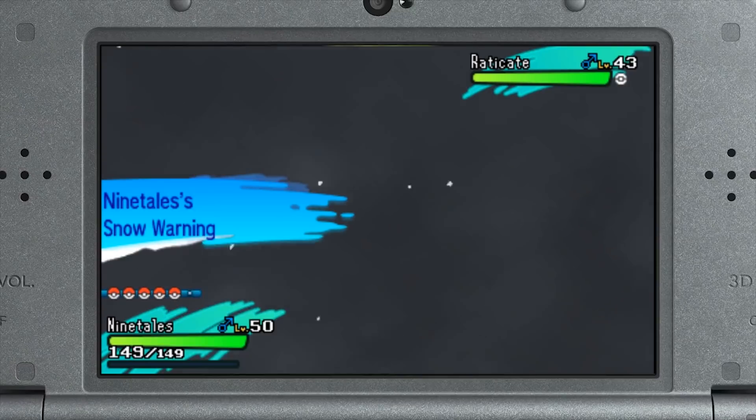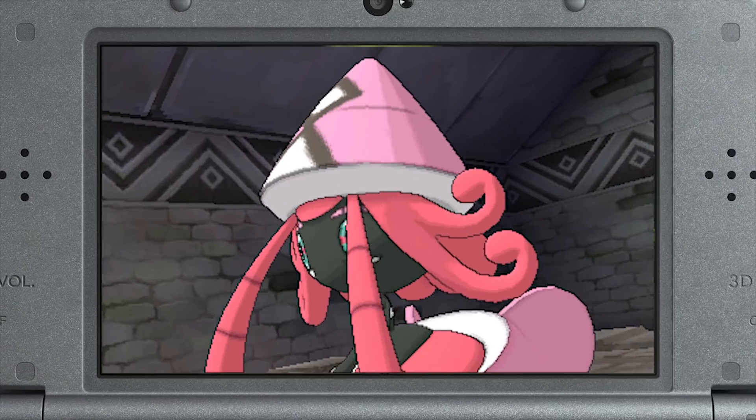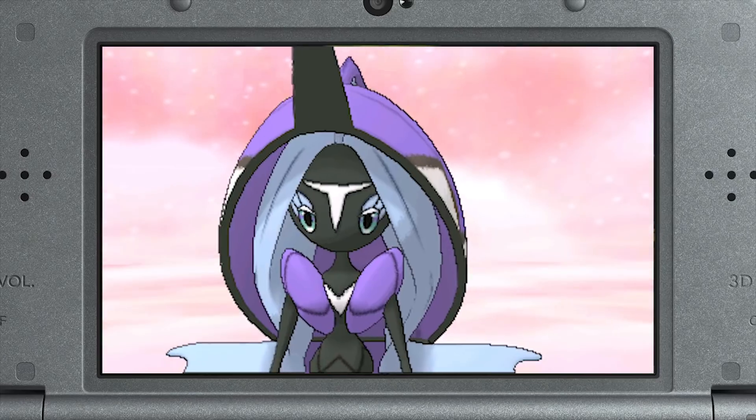Some of the most popular strategies include weather and terrain. With weather, there are lots of things that you could use — for example, Torkoal which sets up the sun, or Ninetales which sets up hail. With terrain you're usually going to want to use all of the Tapus, and they're all viable. All of them have their own unique ability when they enter the battlefield, creating a terrain that has a certain effect on the battle.